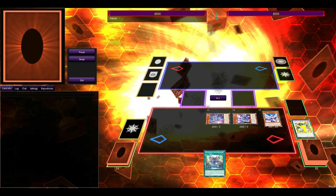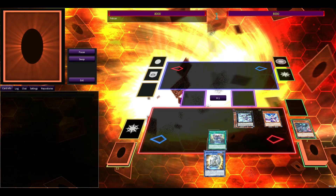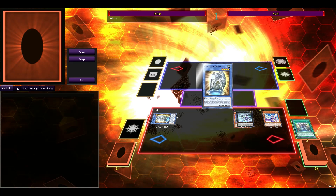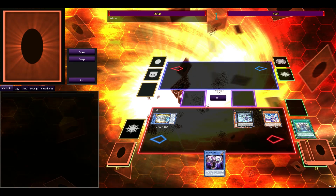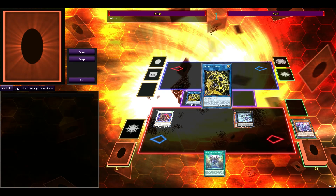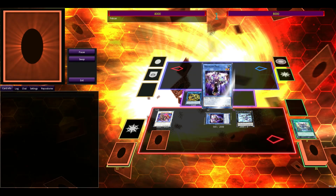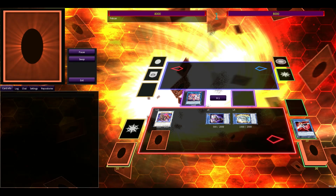We go through the normal process to this point — make the Baron as soon as possible, forcing the Nibiru. After that, we bring out Gamma and make our Dagda so that we can get Scythe on the board. Once we've done that, we bring out Full, who is going to add back the Ben 10.